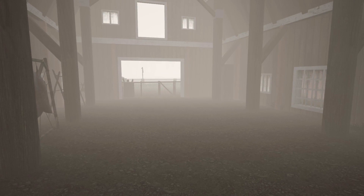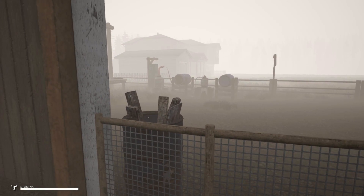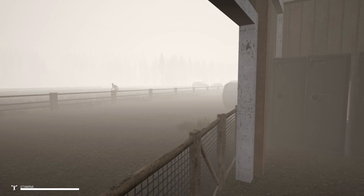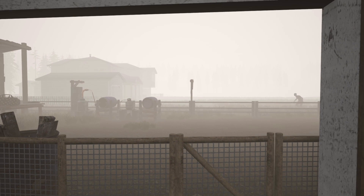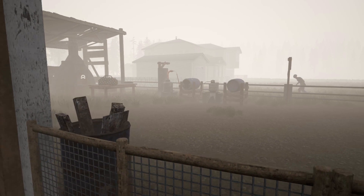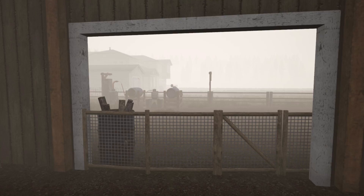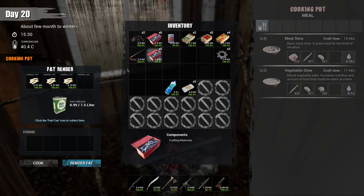Once this mist clears off, we might actually head out and go check out that little white house we saw in the last episode. Hopefully there's not too many infected in there. That way we can collect some components and try to make the generator, so we've got a little bit of electricity around here.